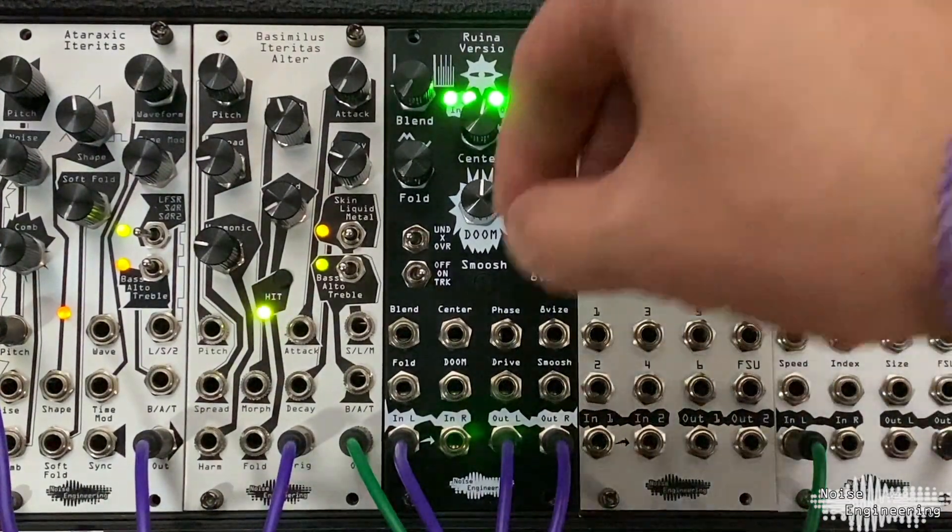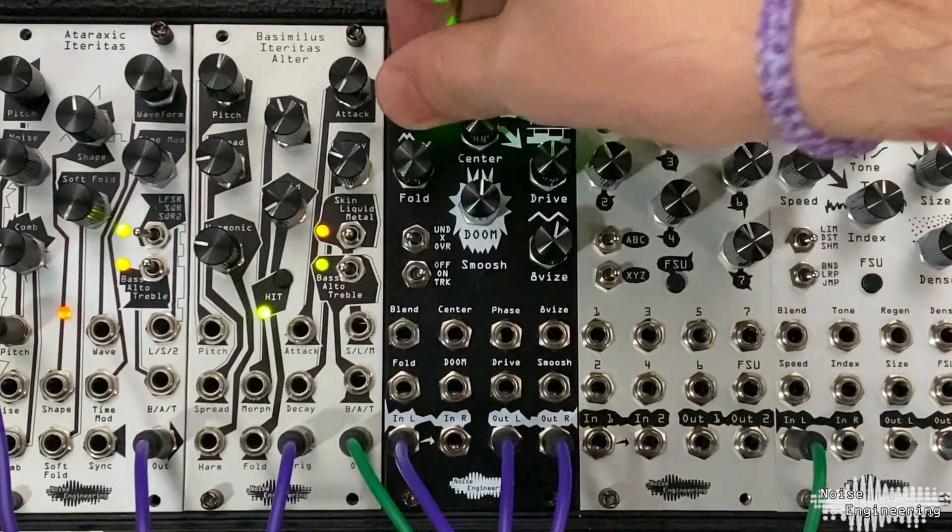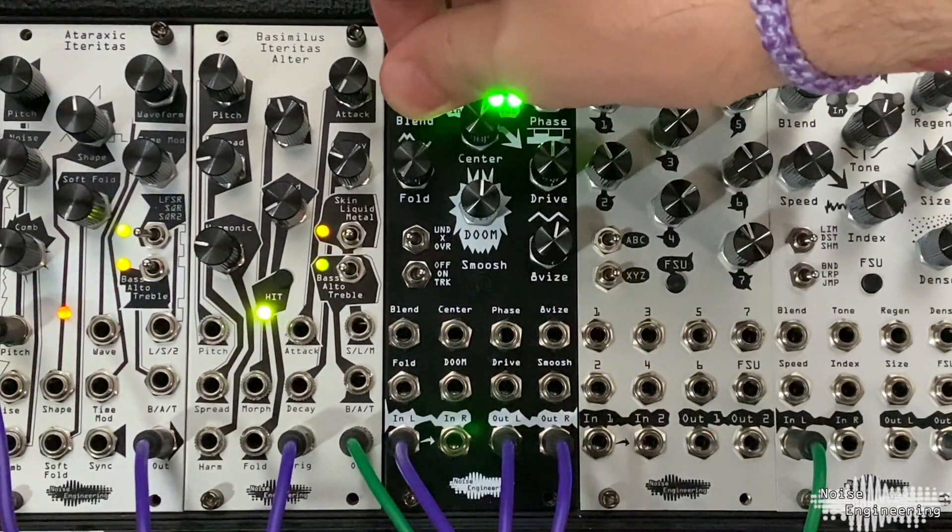Here I'm using a Sawtooth Wave from the Ataraxica Territas. I'm using a Sawtooth Wave because Ruina really excels when there's the added harmonics of a Sawtooth.